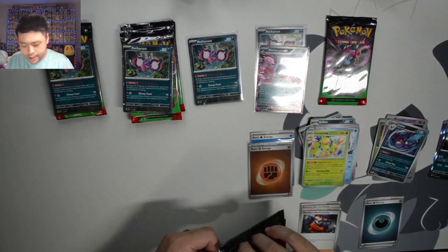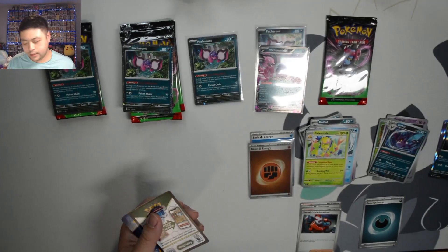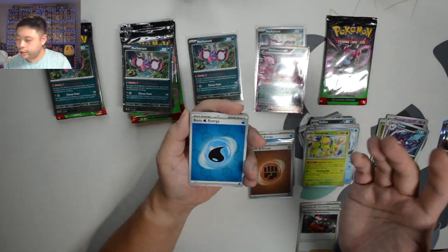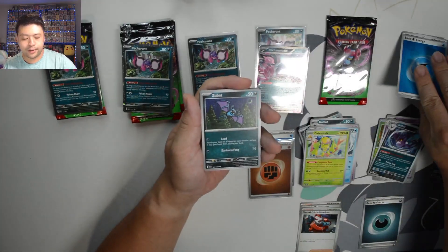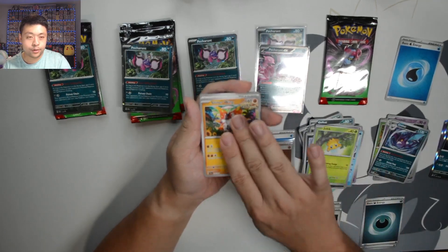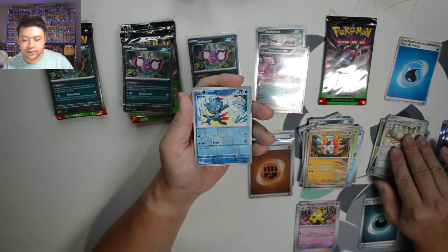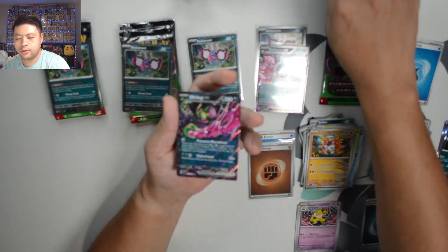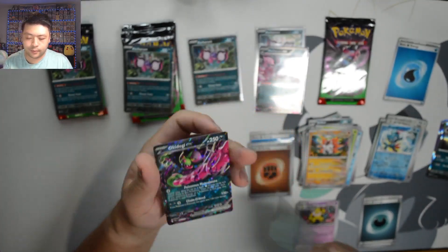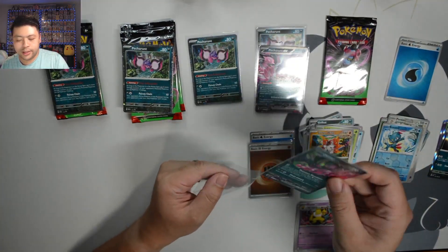Moving into our next pack, we're going to go Grass Energy for this one. GDK — Grass Energy, Water Energy, and it's a holo again, we'll take it. We got Zubat, Drowzee, Absol, Joltik, Slitterwing, Cassopia, Hypno, Persian, Sneasel — into an Okidogi. We will take that. One of the Loyal Three — I called them companions last video, but they are the Loyal Three.